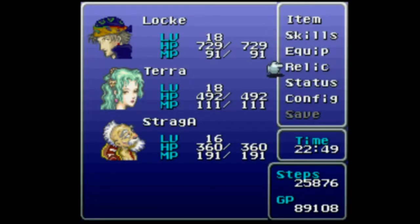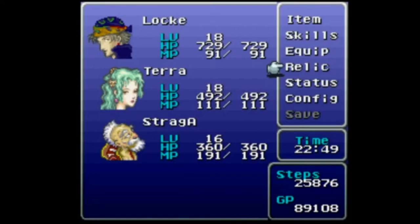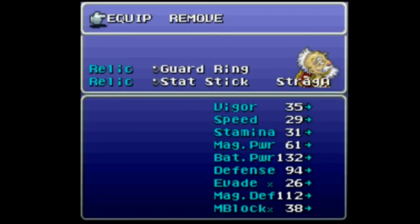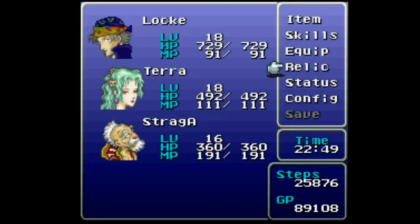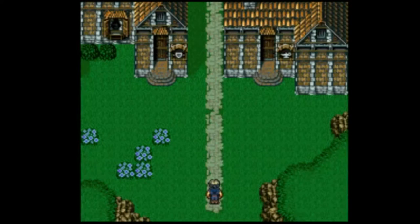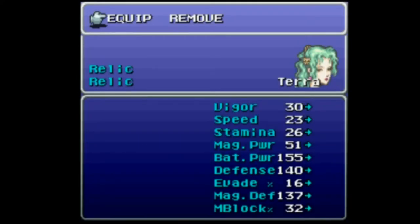Skills, Equip, Relic — I'm still on Terra. Remove both her relics, because I've got to swap one of them with Strago. Equip, top slot, all the way down to the bottom, and shove the Life Bell on him — because he's got higher stamina than Terra, so he'll benefit more from that. Relic — even though Terra's got higher HP, that'll work better with her defense because she's going to get tentacled more often than Strago will, in theory at least.